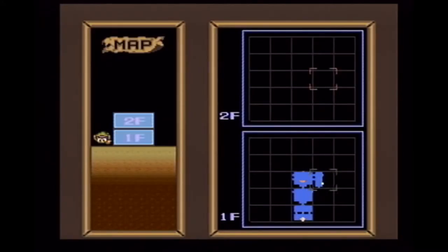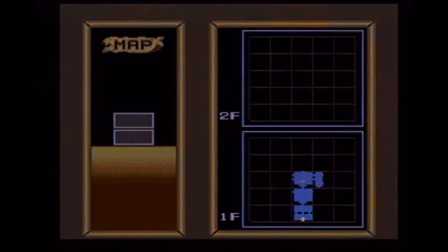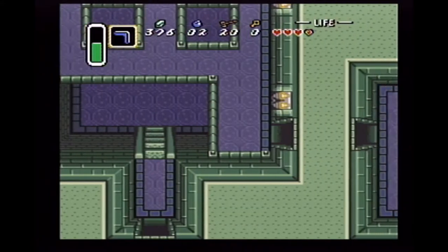Link is drawing in his map here — you hit the X button. You can already see where the treasure is. I guess we went through that room; I didn't remember seeing the treasure. I must have just passed it.